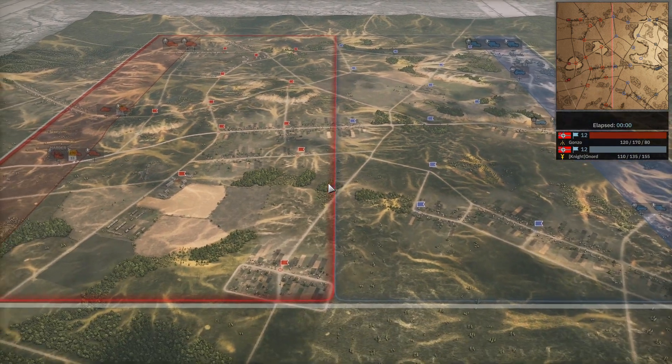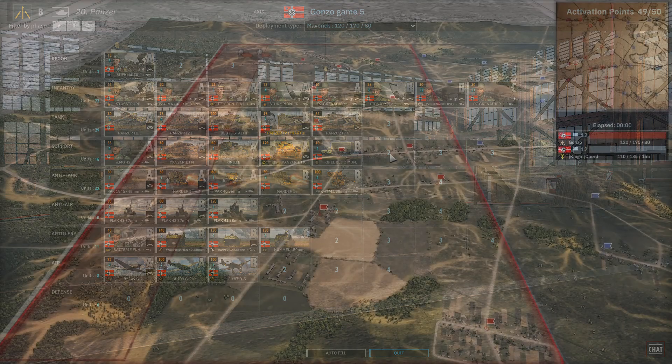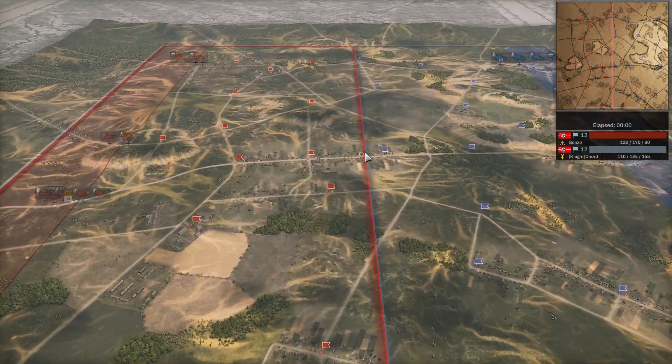They're going to be playing on Slutsk West. On our left in the red we have Gonzo playing on the axis side using the 20th Panzer and the Maverick deployment type. On our right in the blue team, also playing on the axis side, we have Onord using the 16th Panzer and the Balance deployment type.